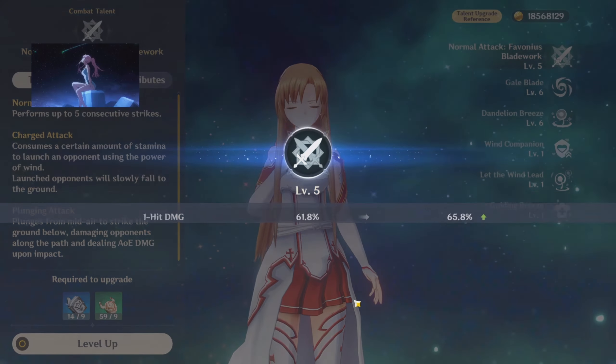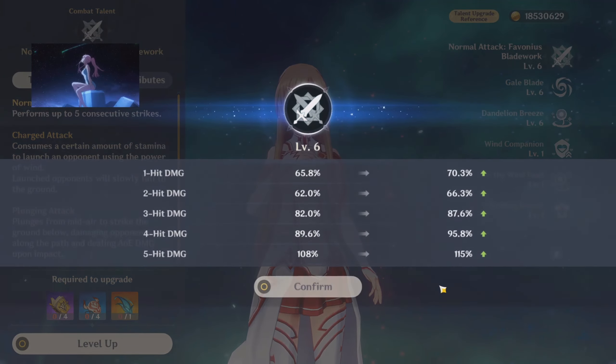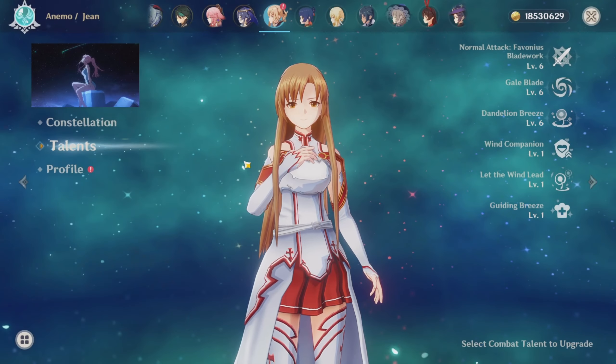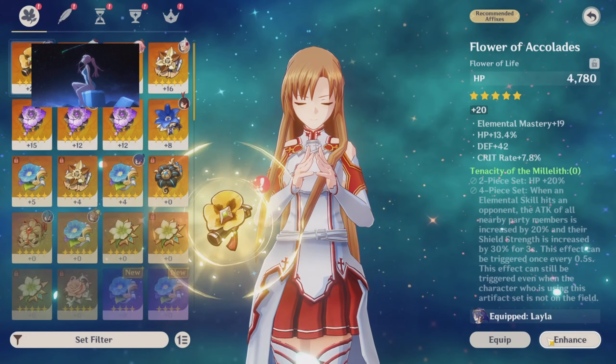Anyways, as you can see right now we're already level six on everything. I'll probably grind out the materials later on but right now she seems pretty good. Now we're on to the final thing which is going to be artifacts. By the way, she is constellation two, so that could contribute to everything.